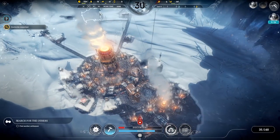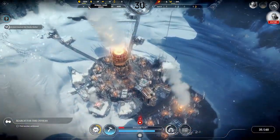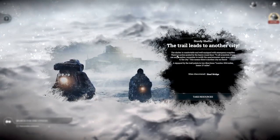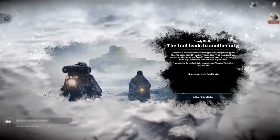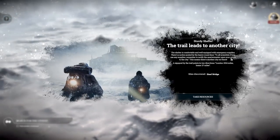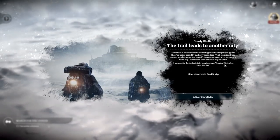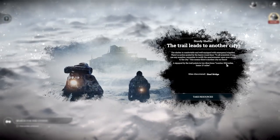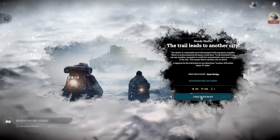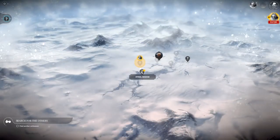I'm going to go for more scouts actually - having a couple of sets of scouts is always going to be useful. Scouts have reached the sturdy shelter. A trail leads to another city shelter - comfortable and well equipped with emergency supplies. A notice posted says: to all scientists, if you use supplies remember to notify the quartermaster upon your return to the city. This means there is another city out there! A signpost points in two directions - London or Nod Nol, 1934 miles. Sites discovered: steel bridge. We'll take the resources - wood, food, and a steam core.